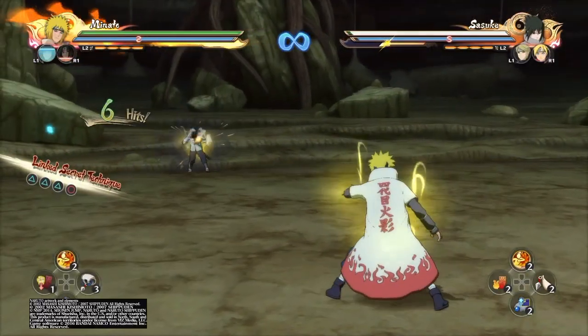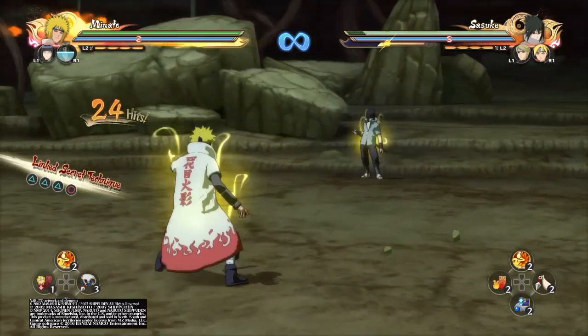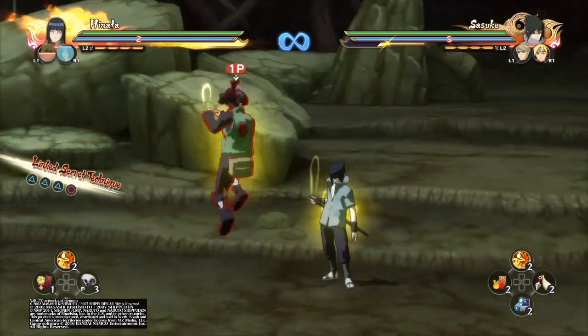The other thing you can also do is when you call your partner in — after your opponent has double jumped or avoided you — you can just as easily switch over to your partner and gain control of them, especially if they're doing a one-shot jutsu.